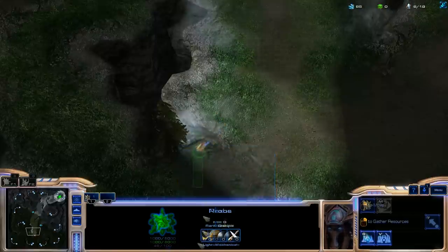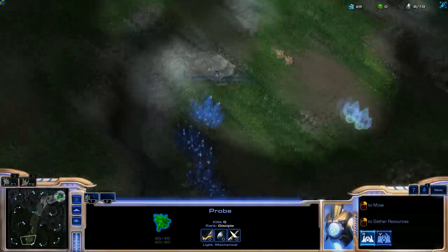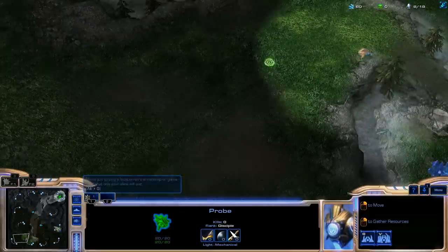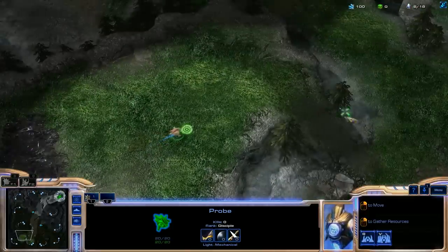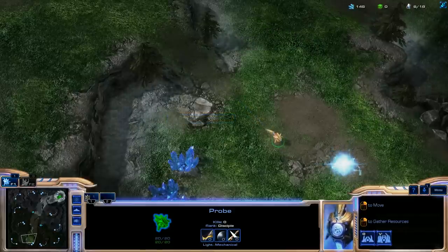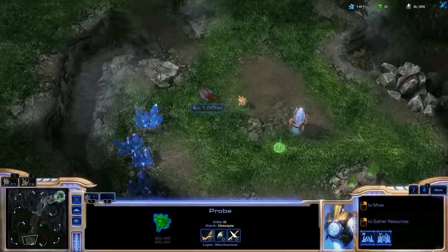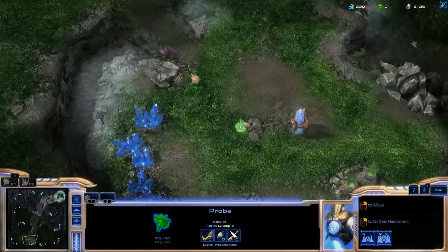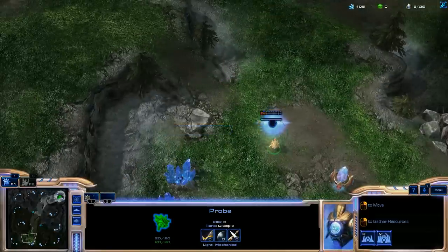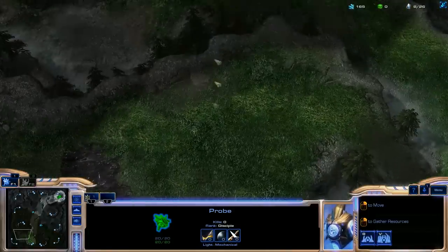Don't build any more probes — we're good with seven right now. We're going to put a pylon right outside the enemy's ramp. Let's check what we're up against — okay, we're going up against Zerg, so this is definitely one of the more difficult races to play against with the elite AI. One thing Blizzard did with the elite AI is they made them harder and made them cheat a little bit.